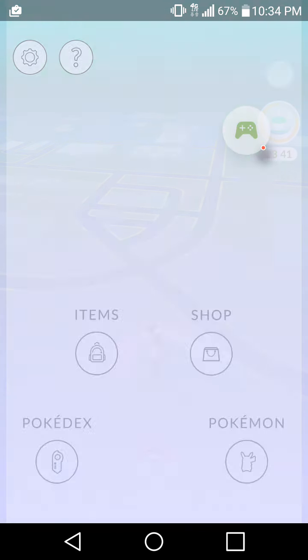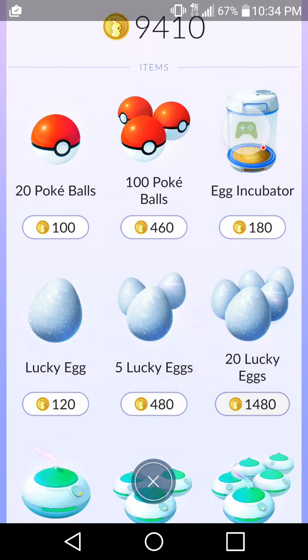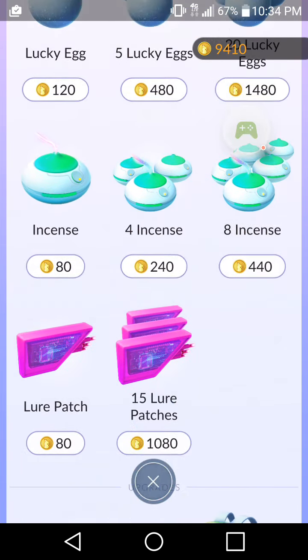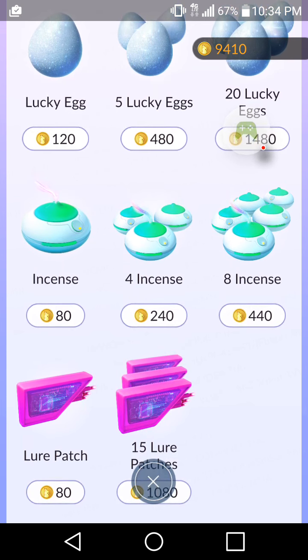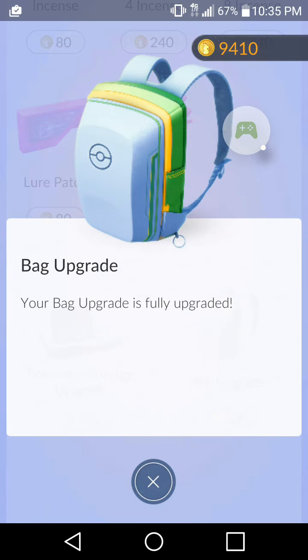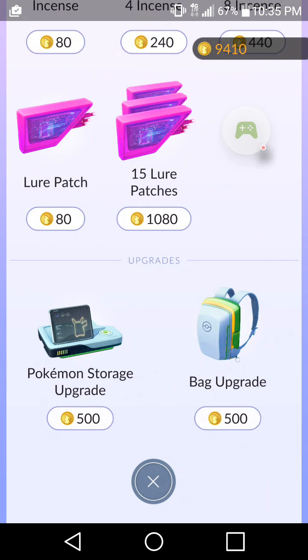So far at the shop we just buy regular Pokeballs. Lucky Eggs I don't use - there's really no plan for them. Lure Modules you put into Pokestops and they attract Pokemon for you. Incense, when you walk, attracts Pokemon for you. I have my bag already fully upgraded, same with my Pokemon storage. Well, that's it for today - our egg hatched. We'll see what's next on the next episode of Pokemon Go.